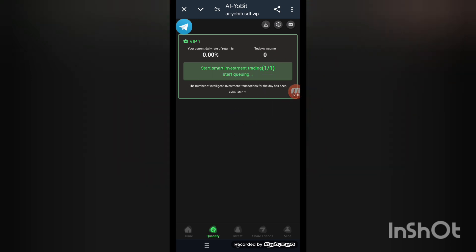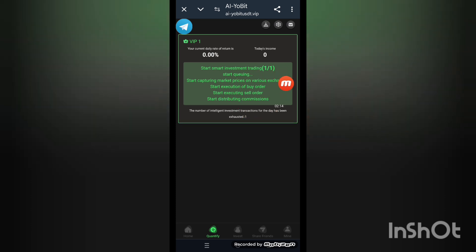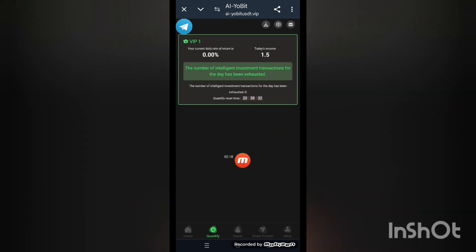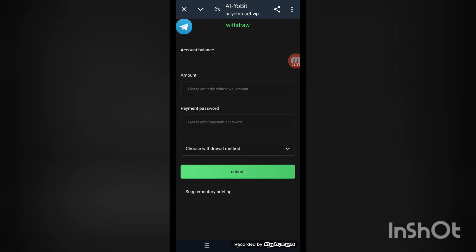Now look at the smart investments here. Click on smart trading, click here, and the process starts running. When it is done you can get the reward. The quantity process has completed successfully.